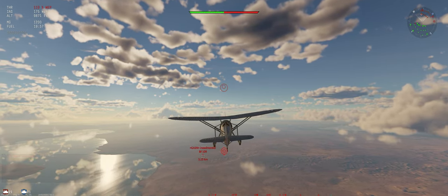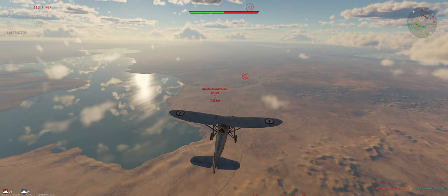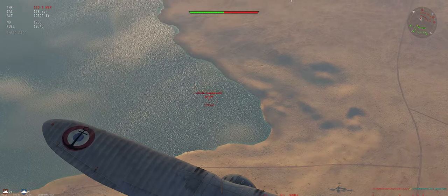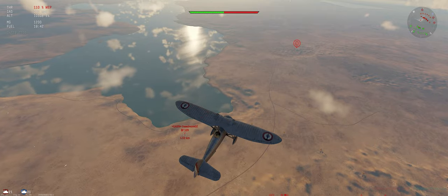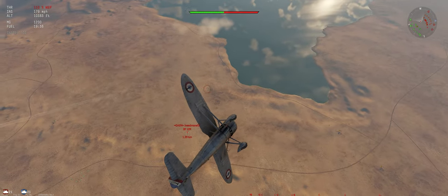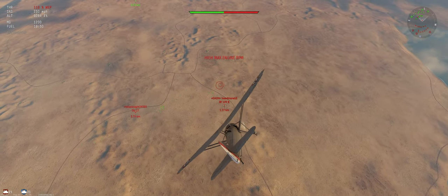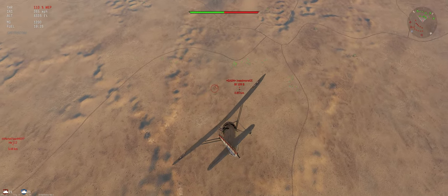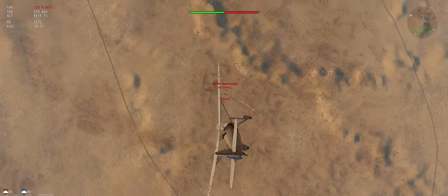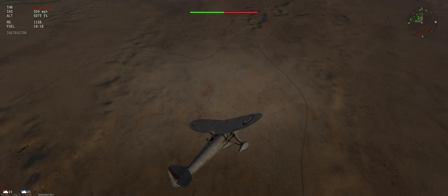All right, it looks like he's gonna climb for us — that's good. We're starting with an energy advantage but we can definitely lose it really easily. He wants us to bounce on him; don't do that for him. Seems to want to outmaneuver us but that's hard to do. Using our energy to make us overshoot.